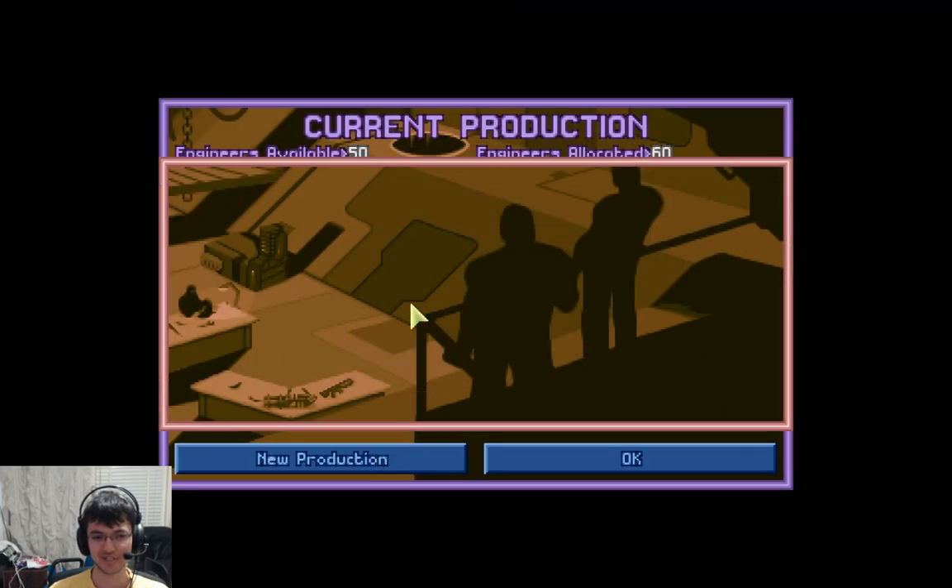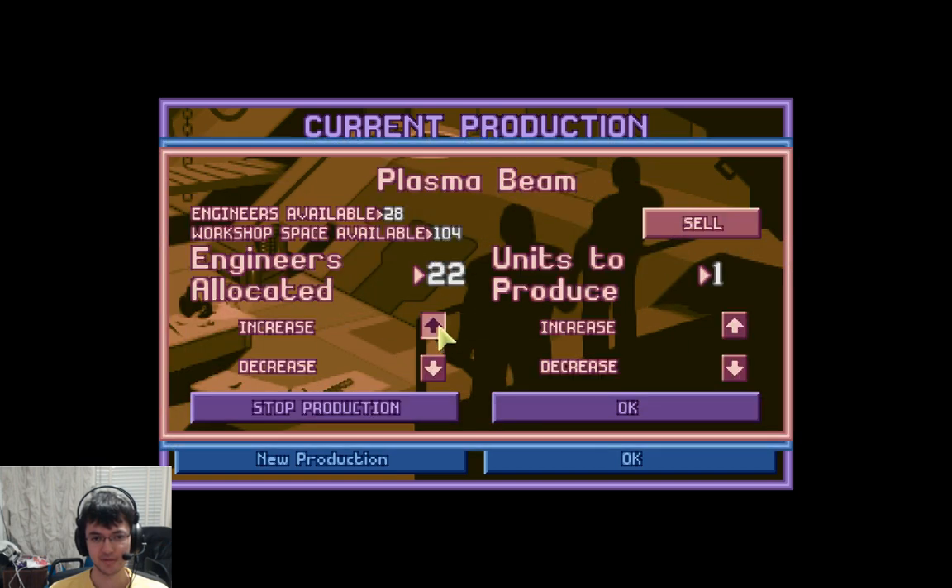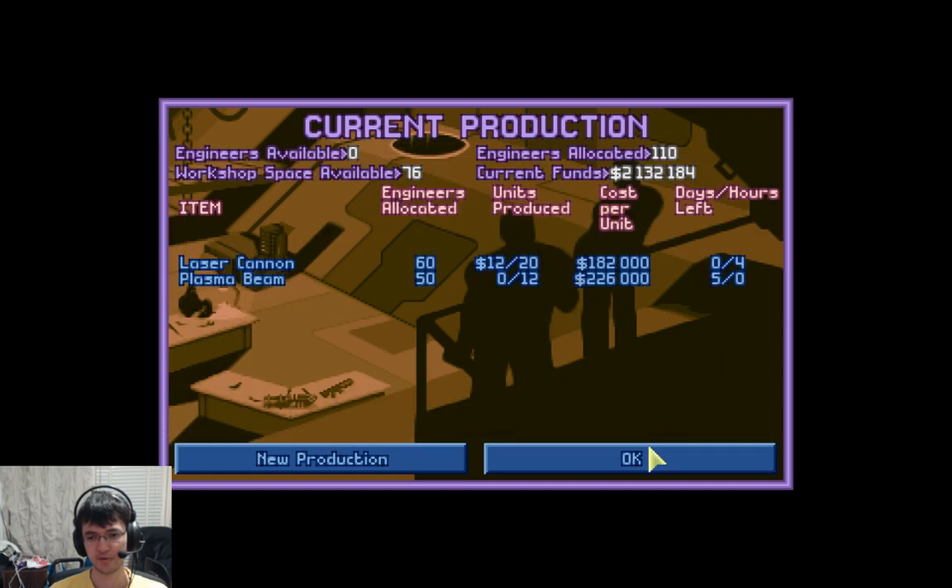Allocate manufacturer. Let's get some plasma beams — let's get 12. It costs a lot of Valyrium and a lot of cash.